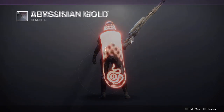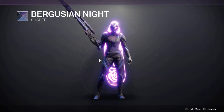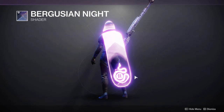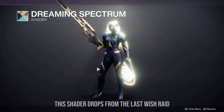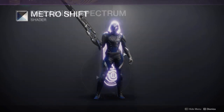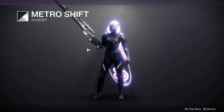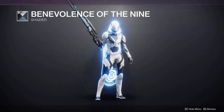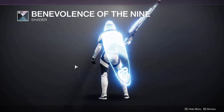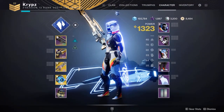Abyssinian Gold, which a lot of people have been using recently, offers dark colors throughout the set with a nice bright red. The Bergusian Night shader — the one I was most excited for — unfortunately doesn't work very well on this armor due to the textures, but on the cloak it offers a really cool purple. Dreaming Spectrum looks really nice on both the armor and the cloak. Metro Shift is another nice option if you don't have Amethyst Veil.